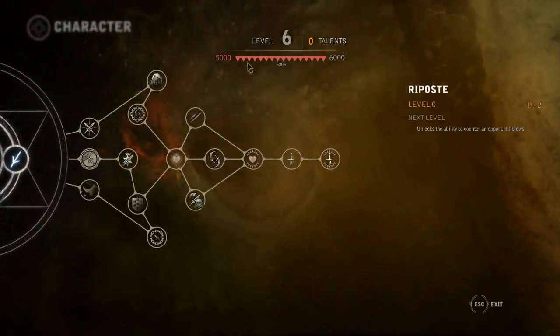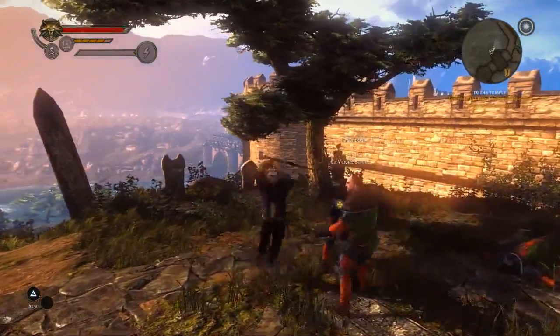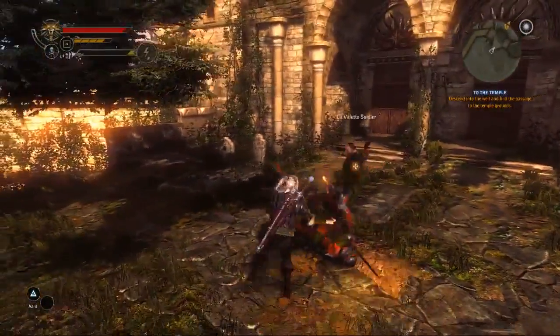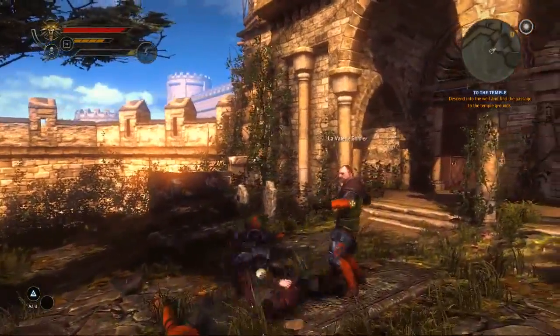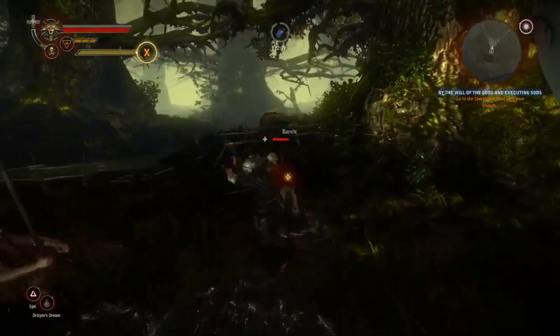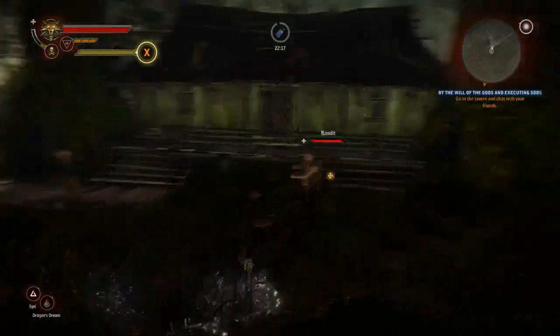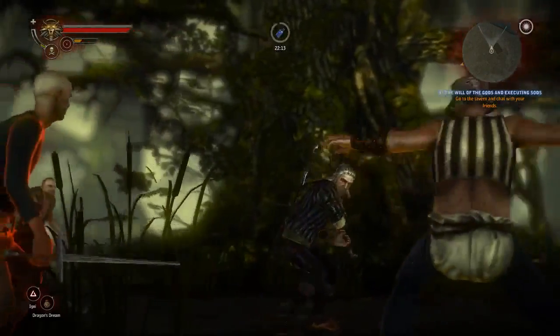Developing your character towards sword fighting can give you brand new possibilities and skills that you can unlock, like a riposte on the opponent. It requires some timing, but is deadly effective. And even at the end of the tree, there's a really cool looking and deadly effective group finisher, which allows you to eliminate up to three opponents at once.